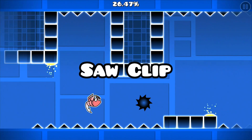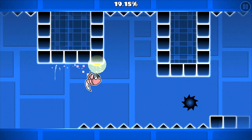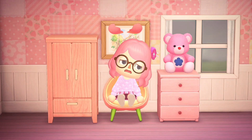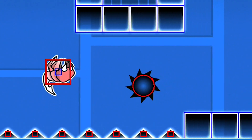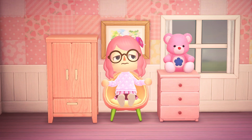Next up we have the saw clip. This can be done in the spider game mode at any speed. Simply flip gravity right at the edge of a mini saw and you'll find… you can stand on it? This is caused by… actually, why is this caused? The hitbox seems to be perfectly fine and there's no sort of ground hitbox anywhere. Yeah, I have no clue why this works — it just kinda does.